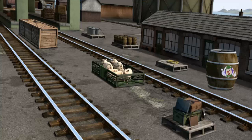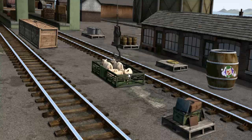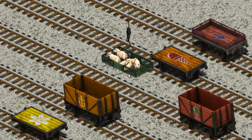It's a busy day at Brendam Docks. Thomas and his friends have many deliveries to make. Salty must deliver the pigs to Farmer Trotter's farm. Show Cranky where the pigs are. That's it! Let's lift and load.